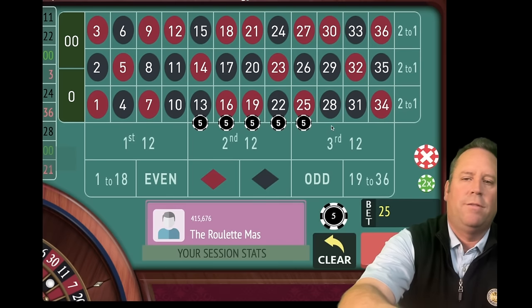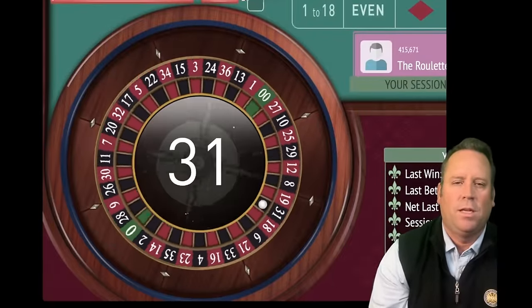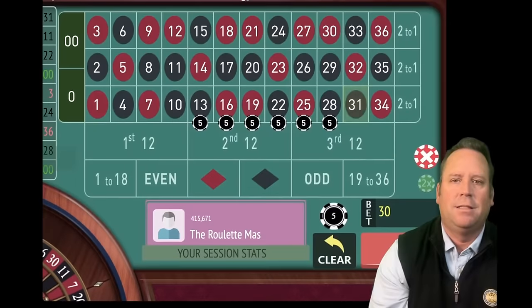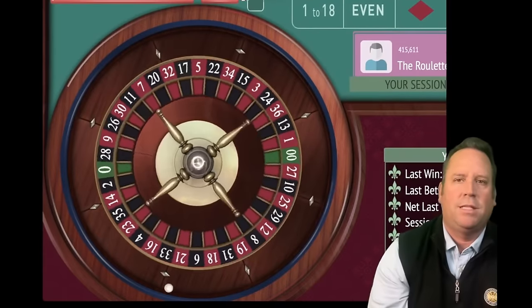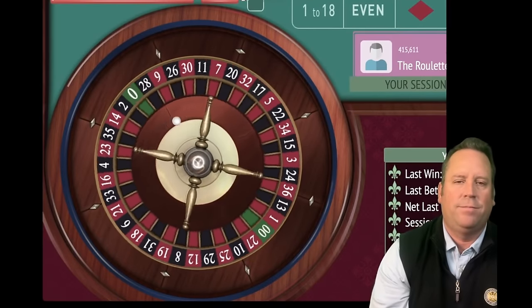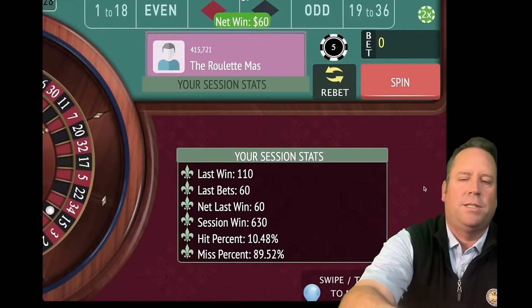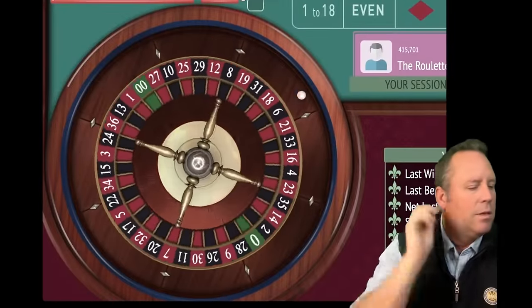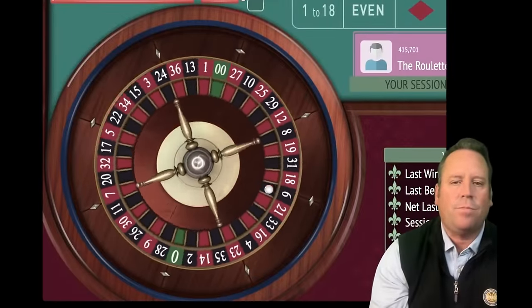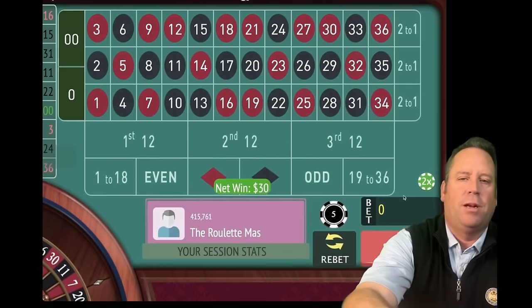Let's see if this keeps going all the way through to the 15-minute mark. We're at 10 minutes and 15 seconds in. That's a 31 black — that's a loss. Let's go ahead and double that bet — now we have a $60 bet. Ten and a half minutes in. That's a 15 black — that's a nice win, we're up $630 now. Let's pick six more streets that do not include the 15 black and spin. Almost 11 minutes in. 16 red — another win, we just barely got that one, but we're up $660.